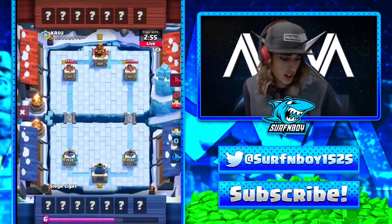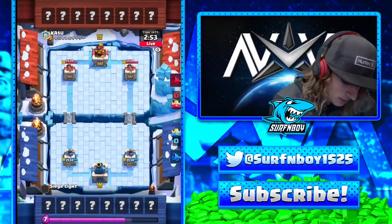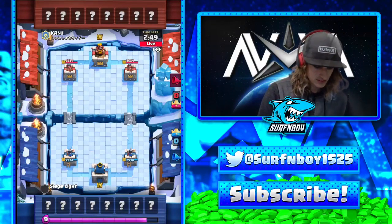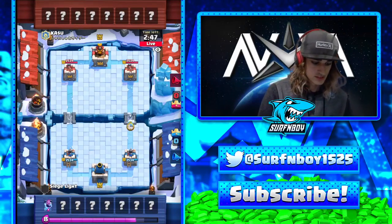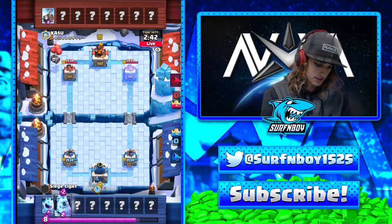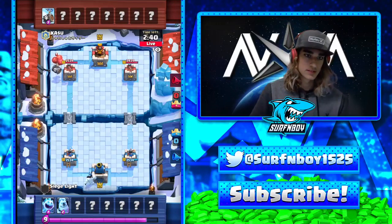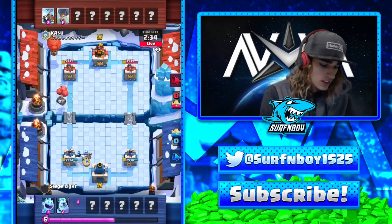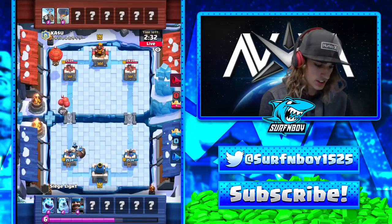All right, he's in a match. Just walk us through what you're thinking. I got ice skull on my starting hand — Xbow and log — so I'm just gonna cycle an ice spirit at the bridge. What's the ideal starting hand with this deck? Probably like hunter, mega minion, ice skull, ice spirit, and maybe log as the next card.